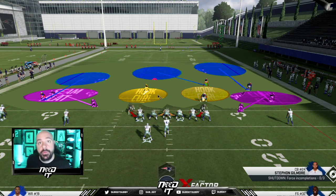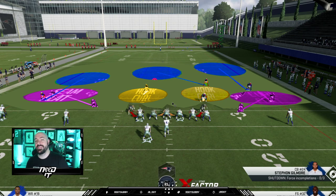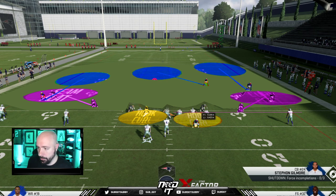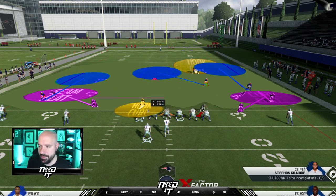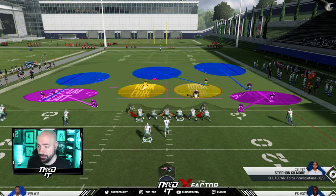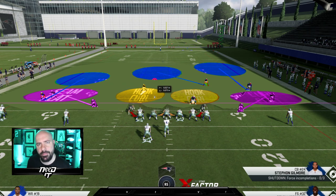Different zones are going to do different things, and there are so many adjustments you can make with the zone that you do still have to make reads. The running back wheel and post route is probably the best route combination as far as not needing many reads — it's the easiest one. Because these yellow zones can play aggressive, drop back 10 yards, be in a mid-read, go to the sideline, be in a vert hook — there are so many things yellow zones can do that you still have to make a read.